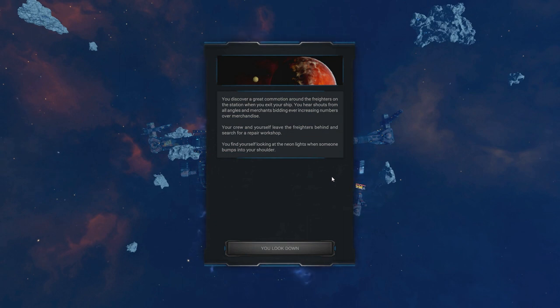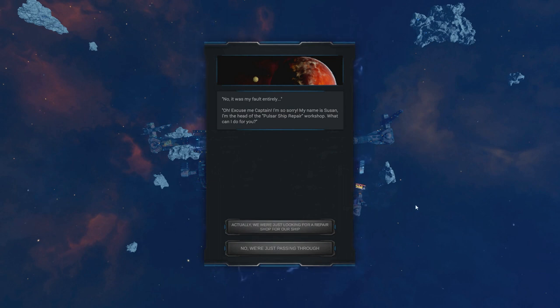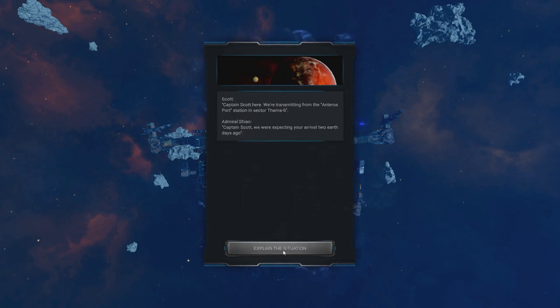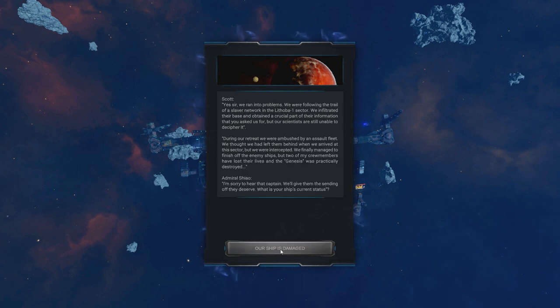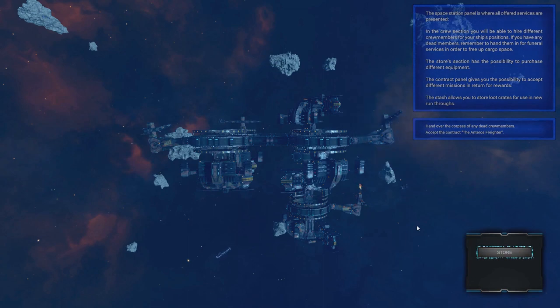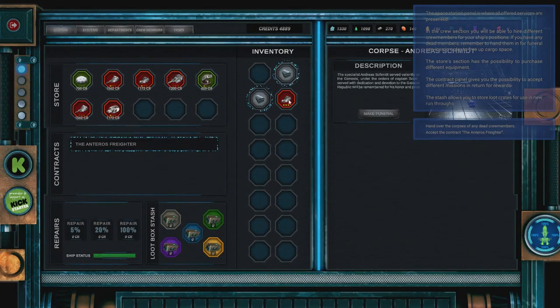Then we've got some dialogue-based mechanics. Without going too much into the dialogue, you get multiple options to interact with various characters, people, and events. We're now docked at our space station — we need to go to our store, deal with our crew, and make the funeral arrangements.